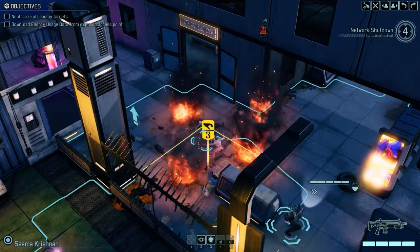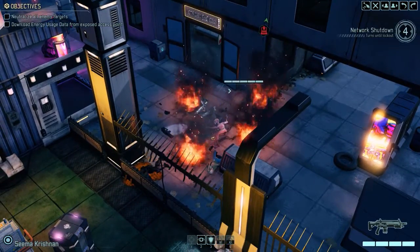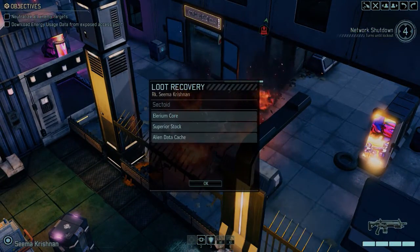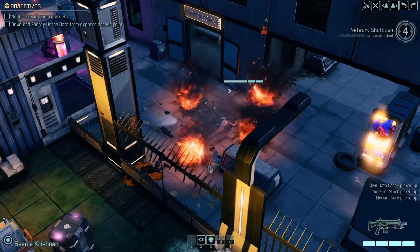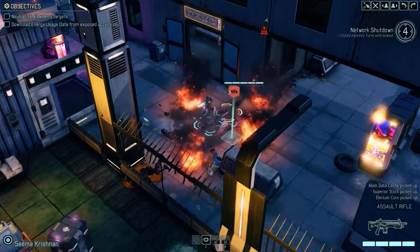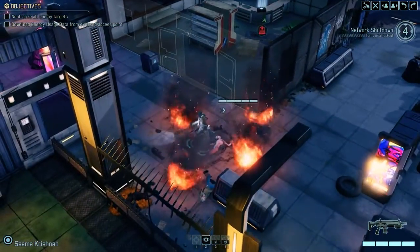You need a closer look. There you go. Get in a closer look. Look at all that stuff. What do we get? Core, superior stock, alien data cache. Sounds good. Whoa, everything just zoomed to your butt. Well, let's get into the store before the reinforcements arrive. We need you to move into this location. Getting it done. Oh my God, right through the window. It's going to cost somebody. I knew there was going to be more of you.